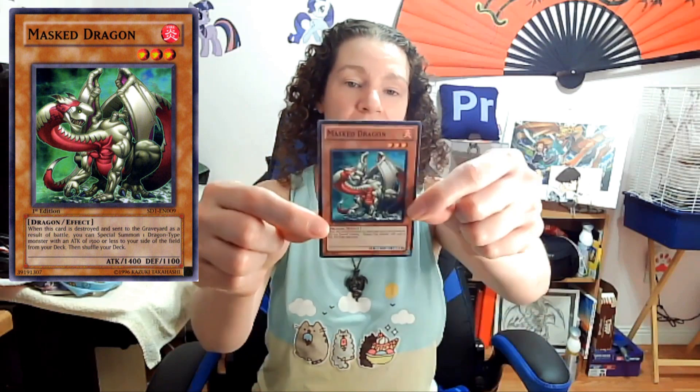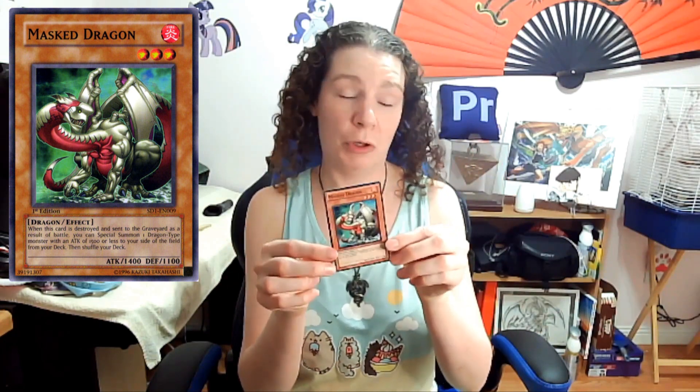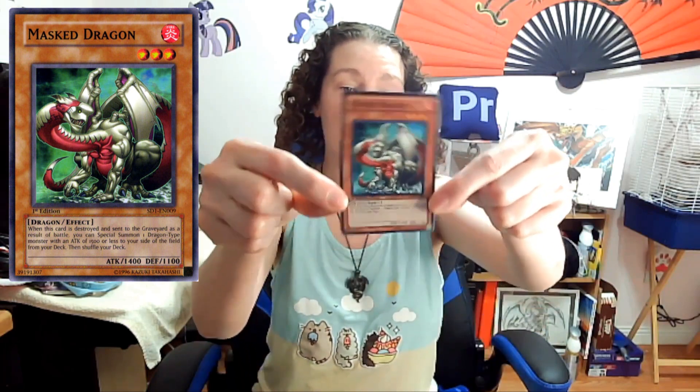There are a lot of options, but you can go with the Element Dragon. If you get Masked Dragon back onto the field as a fire monster, the fire attribute allows your Element Dragon to gain attack power. So if you play Dragon Rush correctly, you can get some heavy beatsticks really easily with this card.